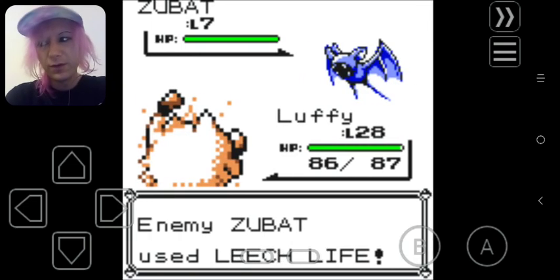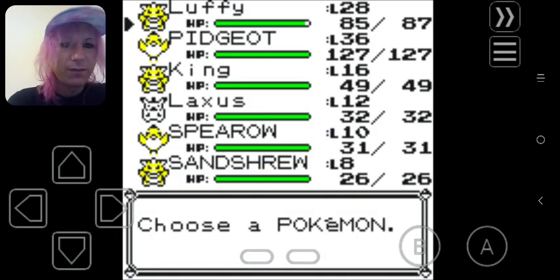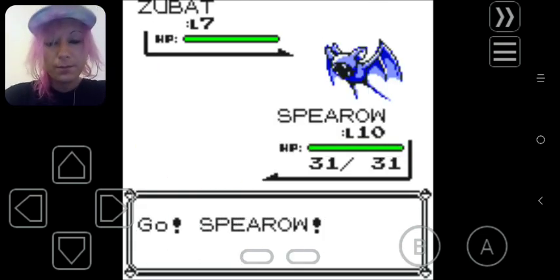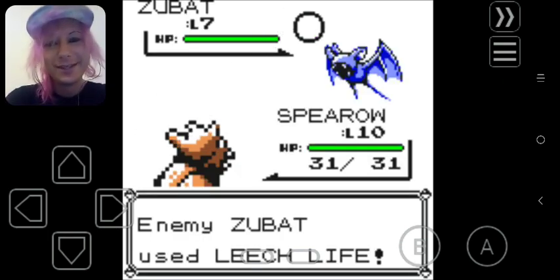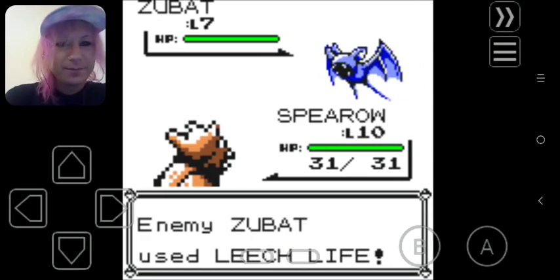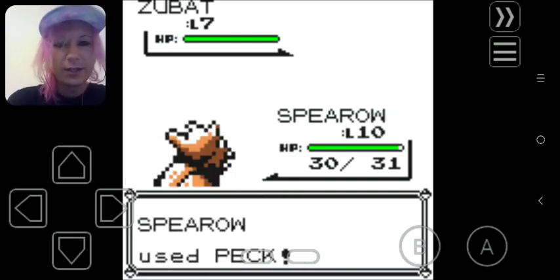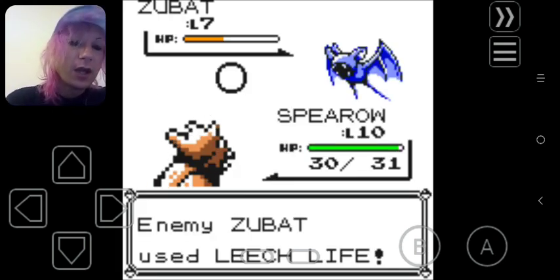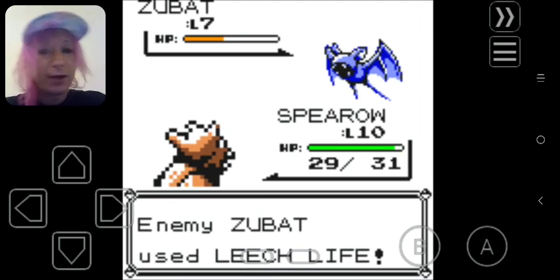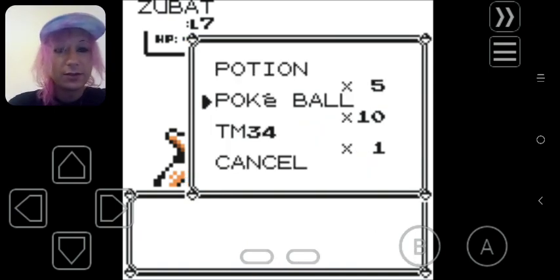It doesn't have Sleep Powder yet. I was gonna say Butterfree, but Butterfree doesn't have Sleep Powder. As I was saying — speaking of Spearow — unfortunately, like I said, I didn't have any reference guides, so I did end up missing Spearow and Fearow, which means technically I have failed the challenge. But I'm gonna truck on and use the reference map I downloaded from Reddit to continue and do the rest of the challenge.